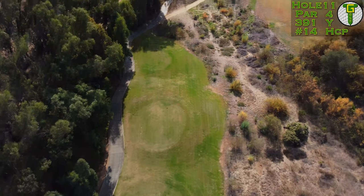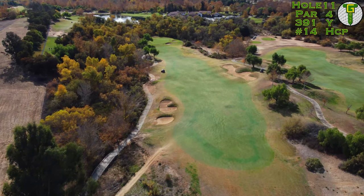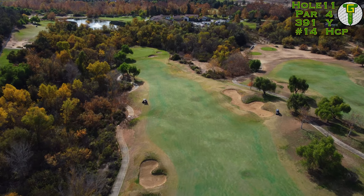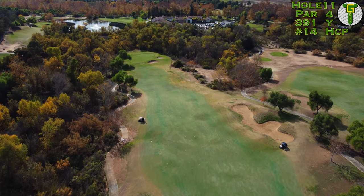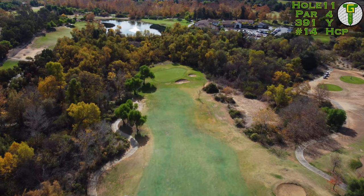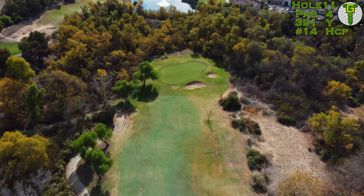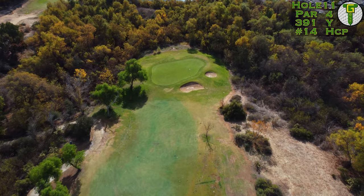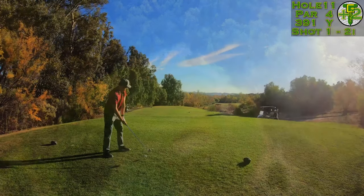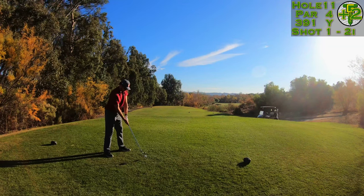Hole number 11, a shorter par four at 390 yards, playing straight downhill and down into those trees. Fairway bunkers pinch the fairway right and left, and these hard fairways do run out so you really got to be careful on distances. I'm going to be laying back with a two iron off the tee. Into the green you've got to deal with some pot bunkers off to the right and you can't go long — everything will jettison down into the hazard and you'll lose a golf ball. There's that two iron, let's get right down the middle.